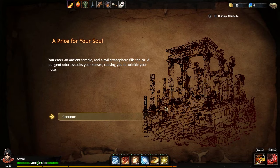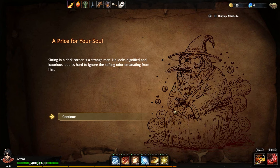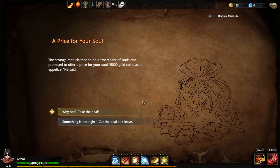Dialogue option: A prize for your soul. You enter an ancient temple, an evil unforeseen fills the airway. A punching odor assaults your senses, causing you to wrinkle your nose. Sitting in the dark corner is a strange man. He looks stint-fired and looks serious, but it's hard to ignore the stifling odor emanating from him. The man beckons you closer. As you're getting closer, you notice the various jewels and embossments adorning his clothes. There are many flags buzzing at random.